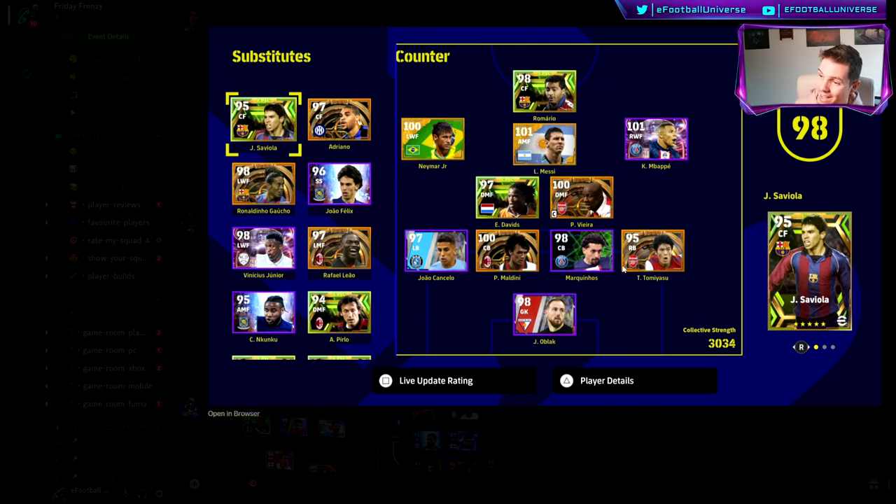This is an insane squad — Romario up front, Messi, Mbappe. I would definitely not recommend Mbappe on that flank. I would play Mbappe where Romario is, or I'd get somebody else in there that can offer a bit more. If you wanted to play Ronaldinho there you could, but I'd probably play Leao or Vinicius Jr in that spot instead of Mbappe. Other than that it's fairly beastly. Davids and Vieira are both very similar players — probably look to swap one of those out. Tommy Asu you could switch with Maldini depending on the lineup you're facing.